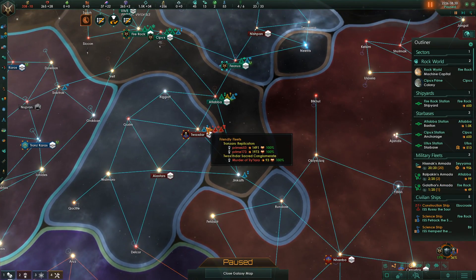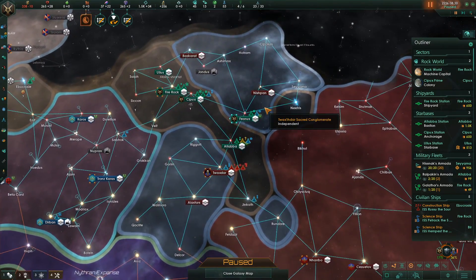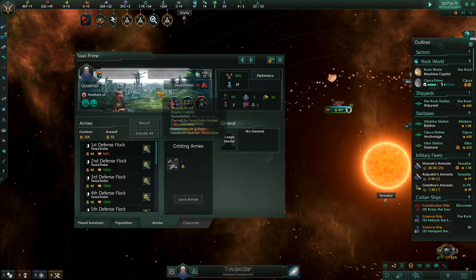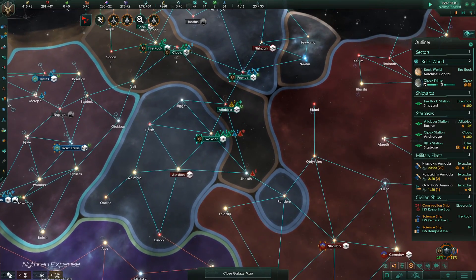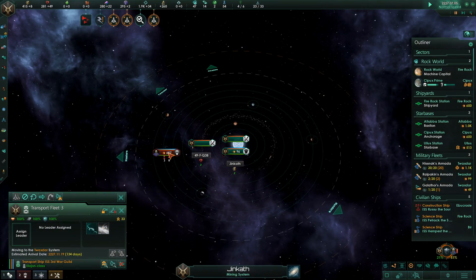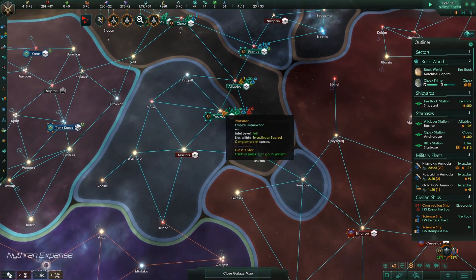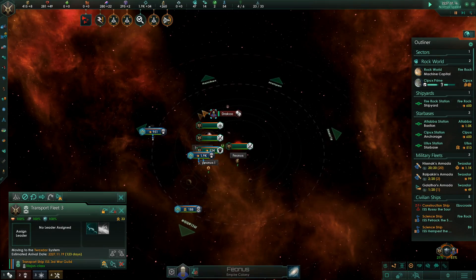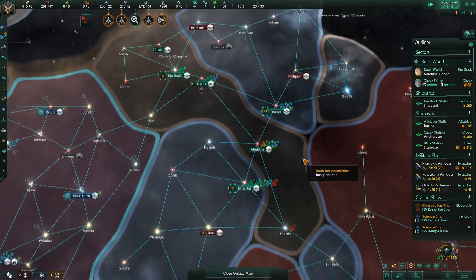It instantly goes to me. That is horrendous. We are now attacking their homeworld. Bombardment is going slowly. We are making some more ground forces to get over here. They're about to take back that system — but I don't care. If I can get this homeworld, I am going to be so very pleased, because that pretty much kills them.